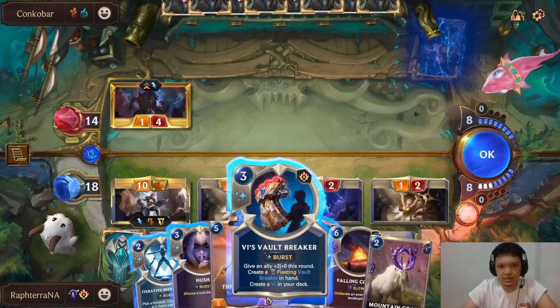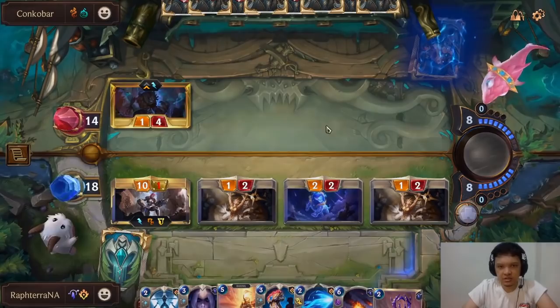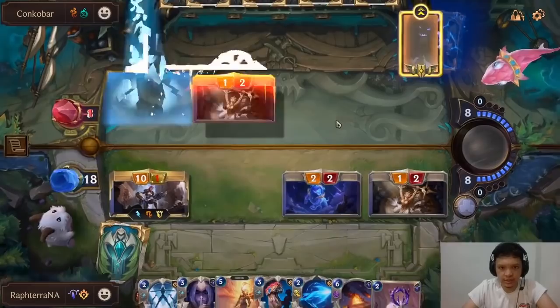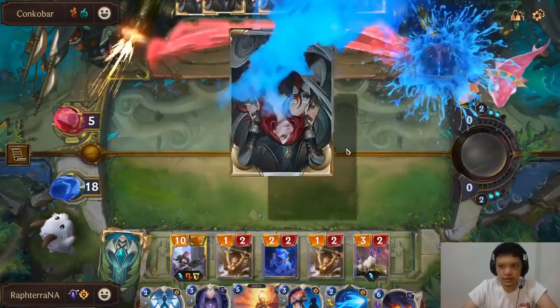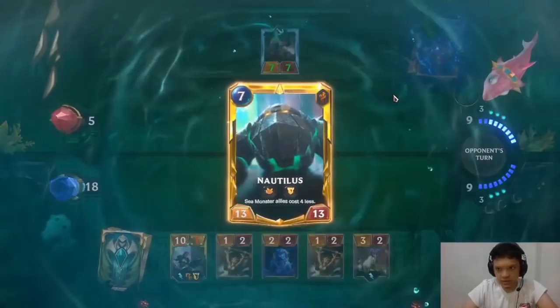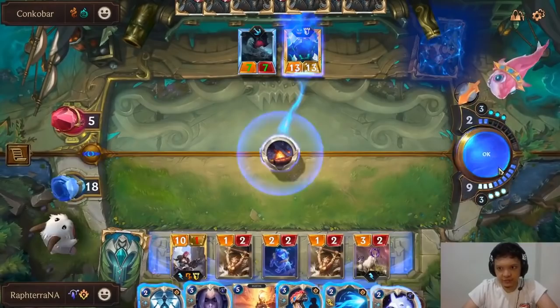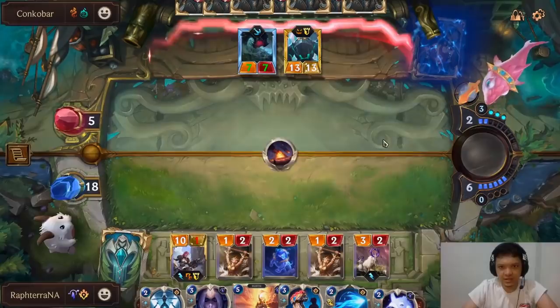He is deep now. I'm going to reserve mana for Fallen Comet. He has Double Toss which might be his way to level up Maokai and kill my Vi. He is deep now — 5, 6, 7, 8, 9. He might have heals, let's not throw. If he uses Nautilus here, we have Fallen Comet ready. I was keeping Solari Priestess for this exact moment.